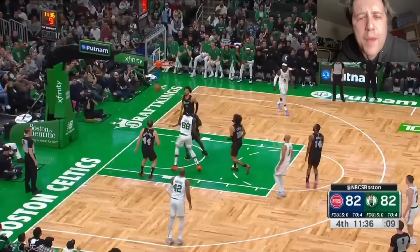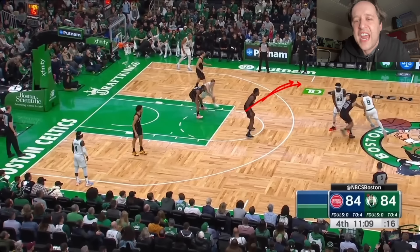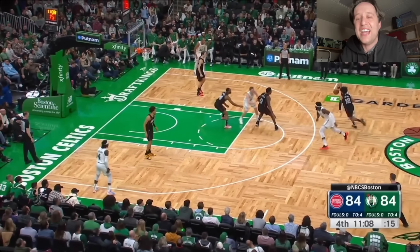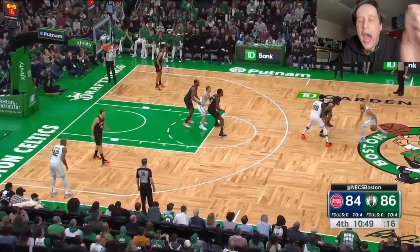Monte Williams is terrible. The same stupid play befuddles the Pistons on back-to-back possessions. The Celtics are running consecutive ball screens — switch the first one. Duren can take Derek White. Isaiah Livers is in the gaps the second he switches, Bogdanovich also in the gaps on the strong side. Here comes the second screen — just switch again, you'll be fine. But instead, we're having Isaiah Livers go through two ball screens. You're operating a layup line. Monty! Steven Silas! Same play. Operating a layup line.